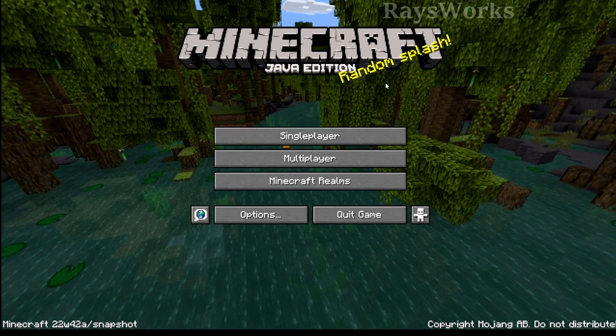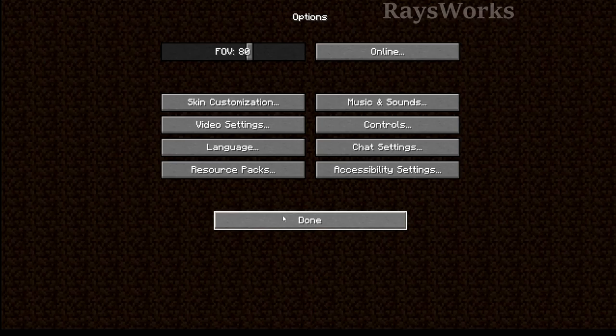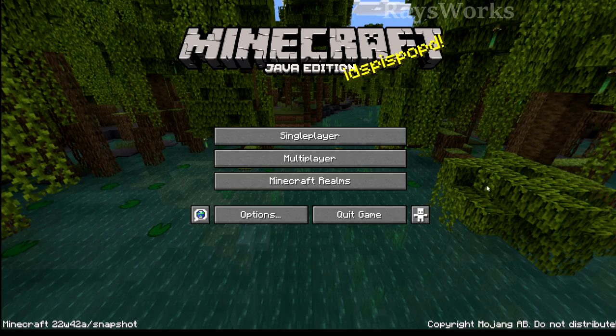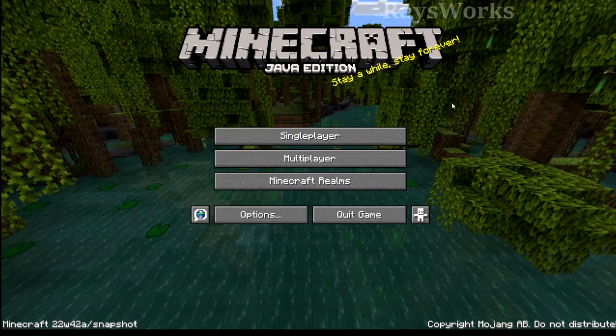We also have a new option for how fast the panorama spins in the menu screen. If we go to accessibility, we got this little slider here. We change it to zero and we can see it just stays still. So if it gets kind of annoying, you can always come in here and change the speed.